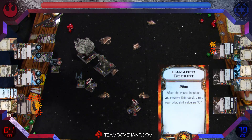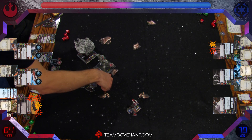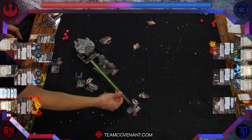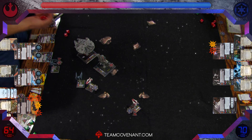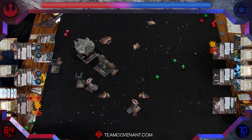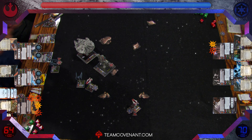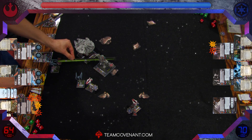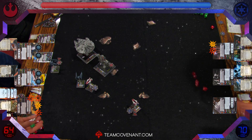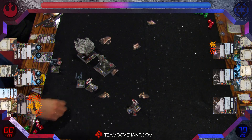The Falcon goes after the Slave — two crits on that roll. Against one evade, so he takes one crit — Damaged Cockpit, treat your pilot skill as zero. That's a huge crit for Cath Scarlet — those A-Wings are going to have easy pickings. The A-Wing at range 3 rolls two dice, gets one hit, and it's perfectly evaded. These Interceptors are lined up perfectly to take it to the Falcon. The Avenger Squadron pilot at range 2 — two hits, one evade, so only one hit gets through. Five hull damage already on the Falcon.